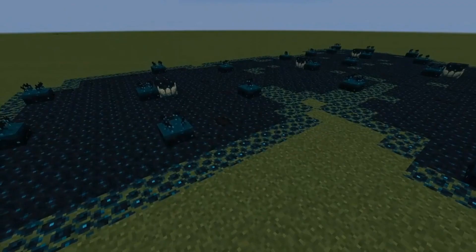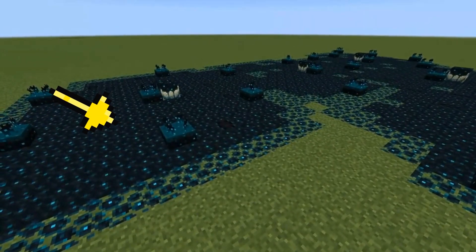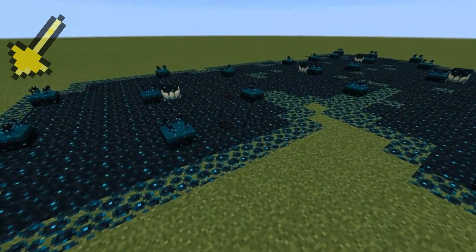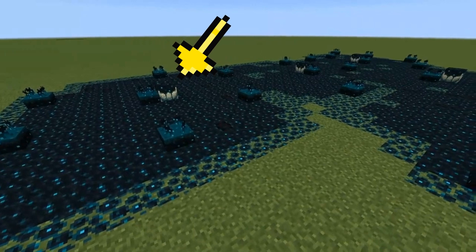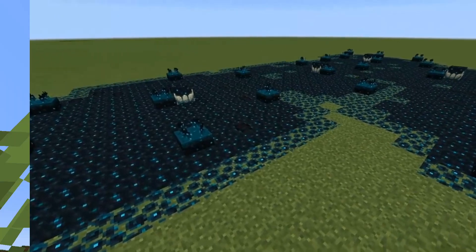The other blocks featured in this little update are the Skulk block, which kind of looks a little bit like obsidian blocks with a different texture, and what is being called the Skulk Shoot. That is its unofficial name on the Minecraft Wikipedia, so please don't take that as legit fact.